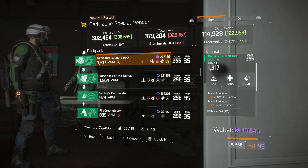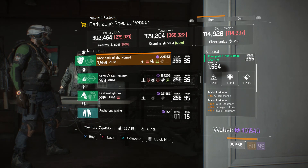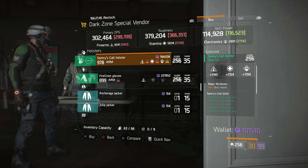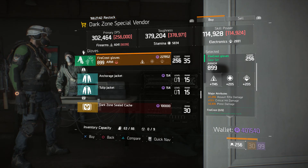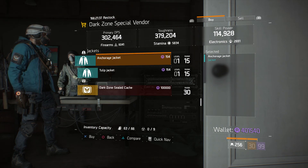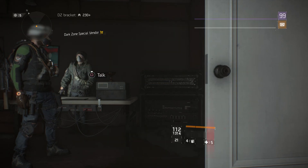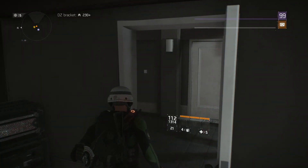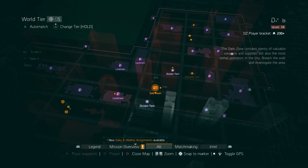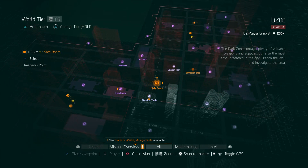Here in DZ06, the Special Vendor has: a Hunter's Faith Mask — not bad. A Tactician's Authority Vest. A Reclaimer Support Pack rolled towards Electronics. Knee Pads of Nomad with that new All Resistance — I'd probably trade that for something different. Sentry's Call Holster and Fire Crest Gloves rolled towards Firearms — not bad, but I still wouldn't get it. And the Anchorage Jacket and the new Tulip Jacket, as well as the Dark Zone Sealed Cache.